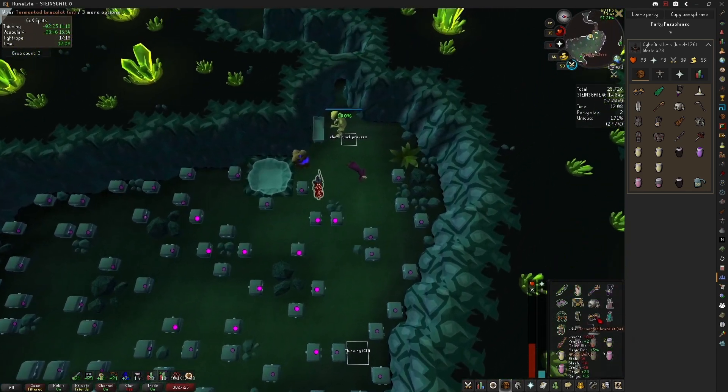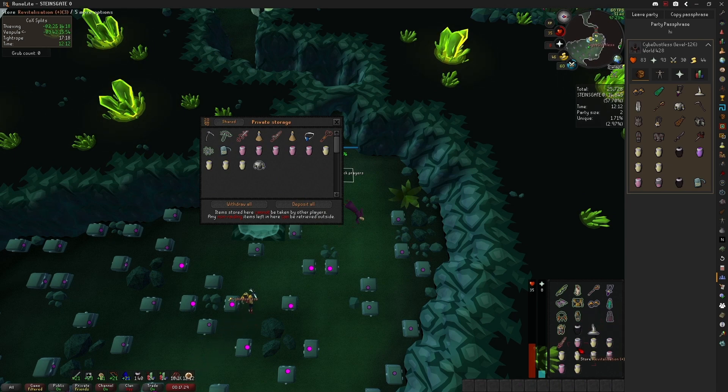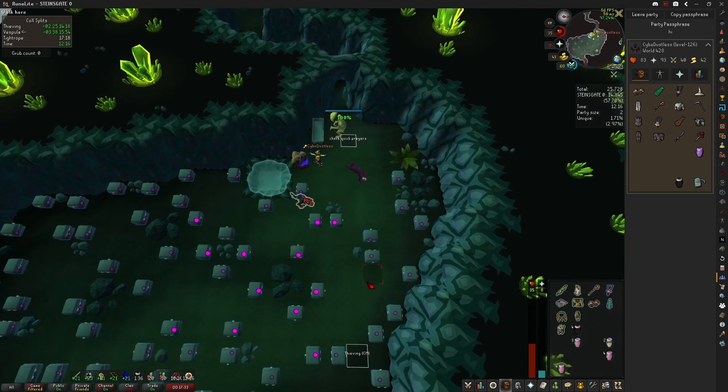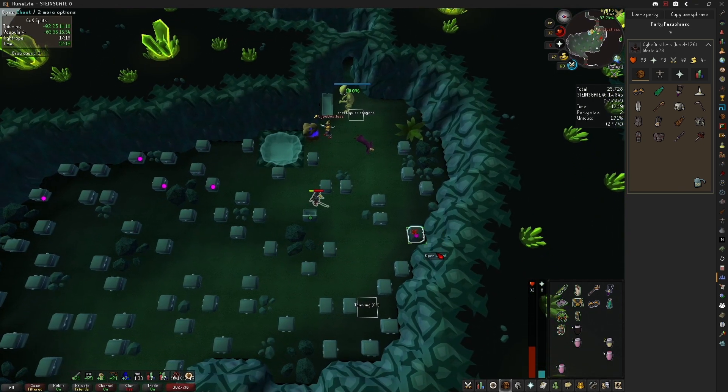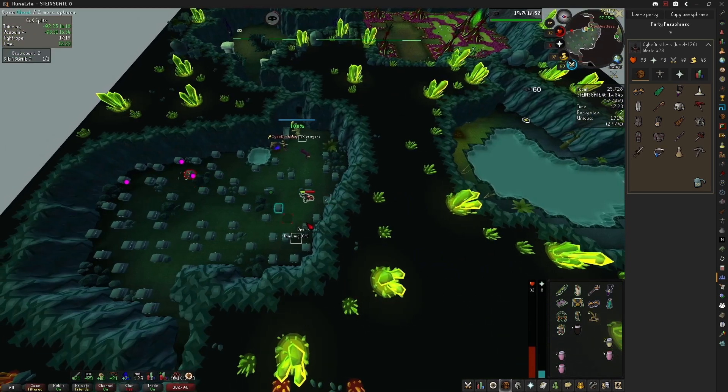Thieving is the easiest puzzle room in Chambers, and thanks to recent QOL updates is now relatively fast as well. Simply make space in your inventory by depositing in the nearby chest, then open chests around the room until your team gathers enough grubs to move on.